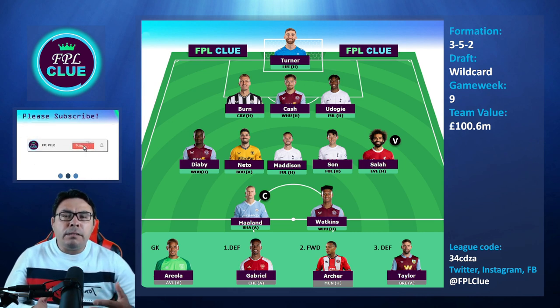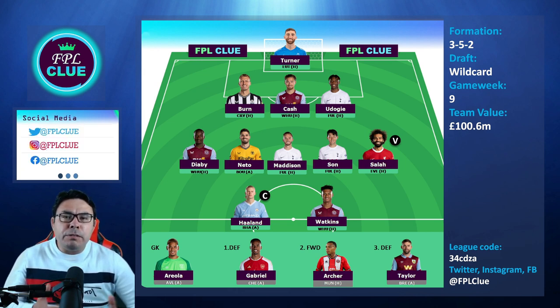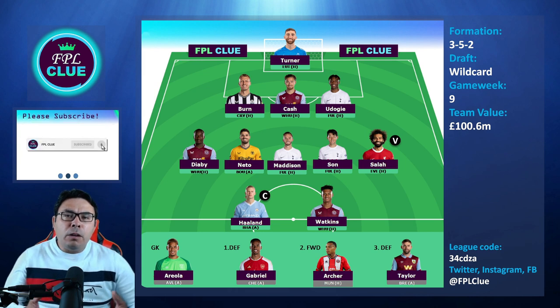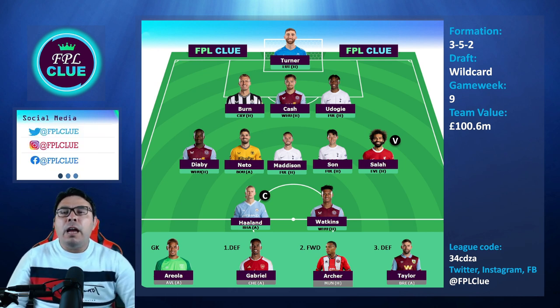If you don't have that many funds, you can also go down to Julian Alvarez, who I think is still a good choice at least until KDB returns. My third forward on the bench is Archer — he'll mostly stay on the bench, but if I have difficult fixtures for my defenders or midfielders, I can play him. That's the GW9 wildcard draft for you. I hope you guys enjoyed the content — please leave a like and subscribe to the channel, and I'll see you guys again soon.